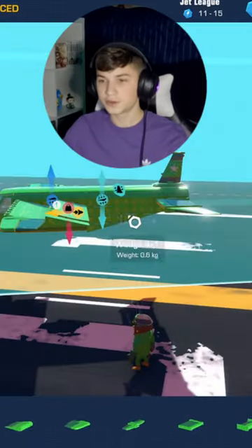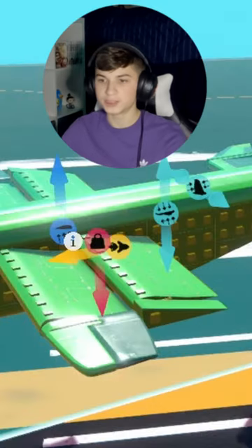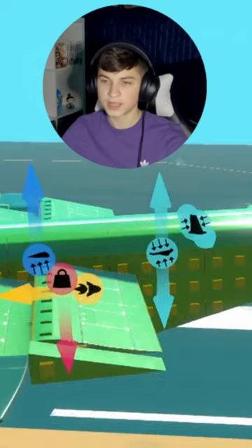Alright, now that you've finished your whole build, go ahead and look at the forces. They're pretty self-explanatory if you read them, so go ahead and do that and adjust your build however you need. For me, I need to push my wings back like that, and now it's all good.